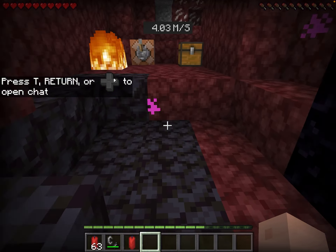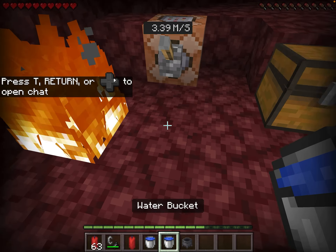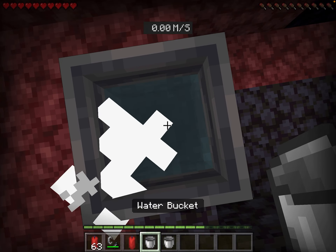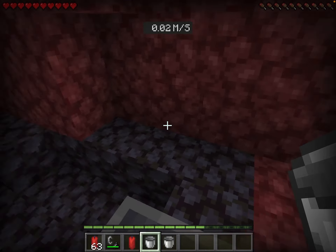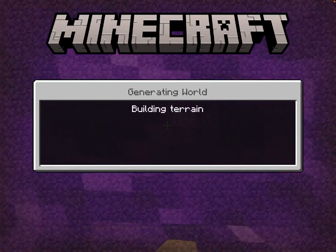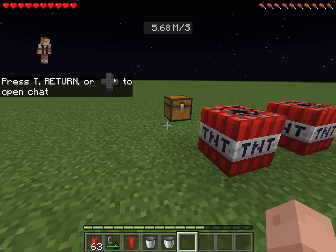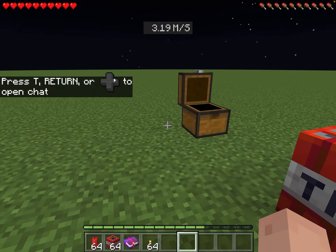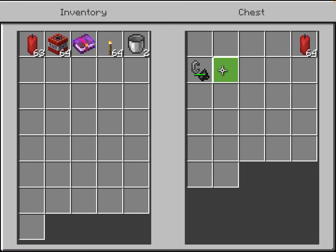Here we are in the Nether - the beautiful Nether. I have brought with me some water, two buckets of water in a cauldron. I'm on fire, oh no! I can just place water in a cauldron because it doesn't burn if it's in a cauldron. Obviously fire starts - I need to do obviously fire starts.